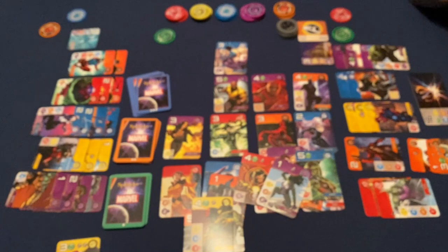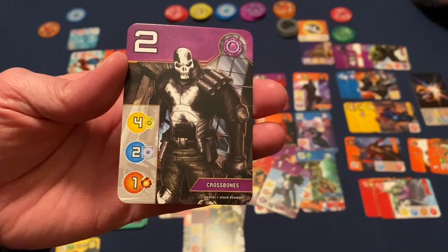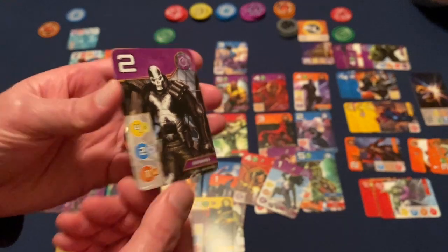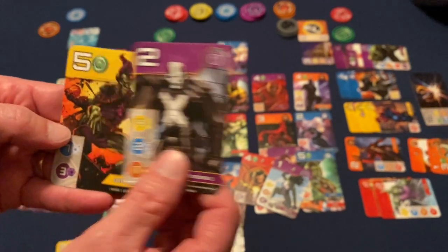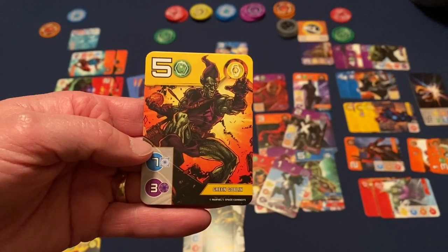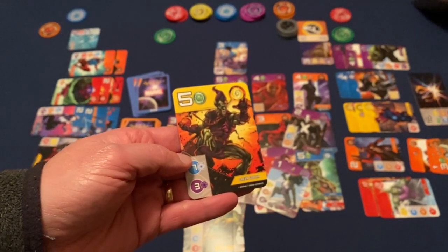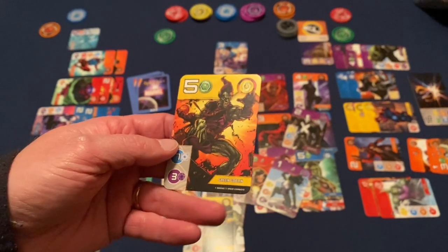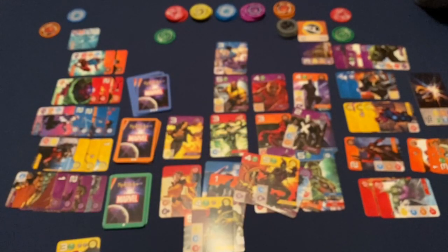I do want to talk about a couple pieces of art I really like — and that's probably going to come as a shock. That is Crossbones — it just looks really cool. And then actually my favorite piece of artwork is the Green Goblin. Yeah, that just looks so cool. He's got the little pumpkin bomb there, he's on his glider — just looks really neat. I've never actually been able to get him because with the gameplay you do not really get a lot of the level three cards, at least not in our experience.